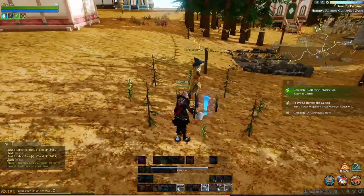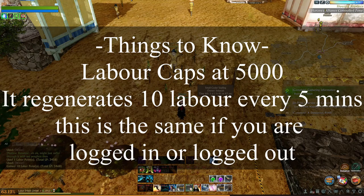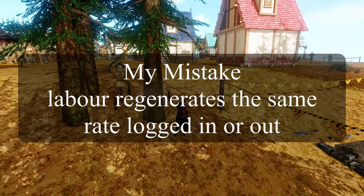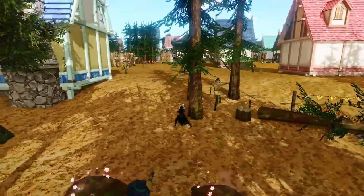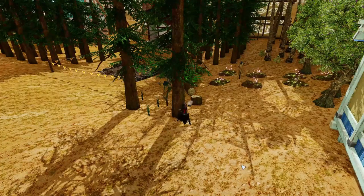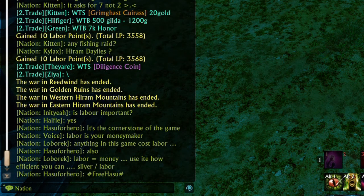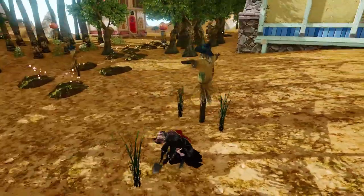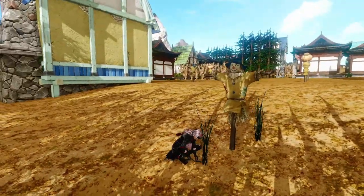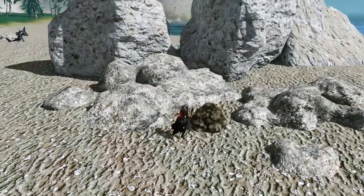Labour is shown in the bottom left corner of your screen. It caps at 5,000, and once capped you are technically wasting labour as it can't regenerate further. It regenerates over time — faster when you're logged in, but still regenerates at half the rate when logged out. Don't panic if you're between level 1 and 30 and sitting on labour — you'll spend it soon enough. While levelling, I'd recommend spending labour on gathering materials such as mining and cutting down trees as you travel along your main story quest.